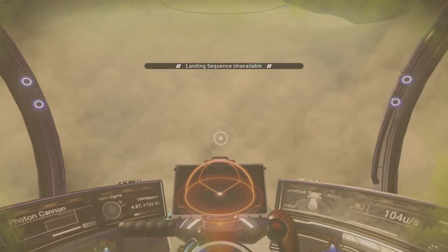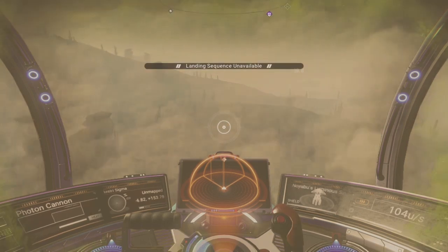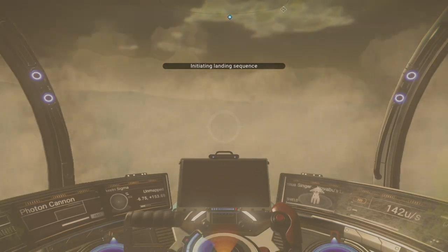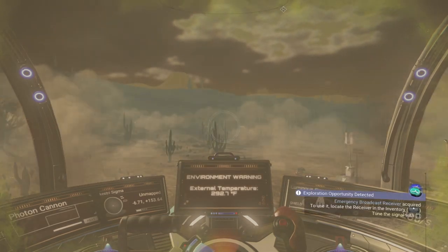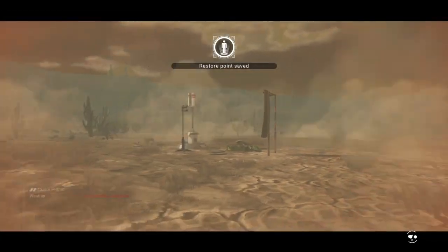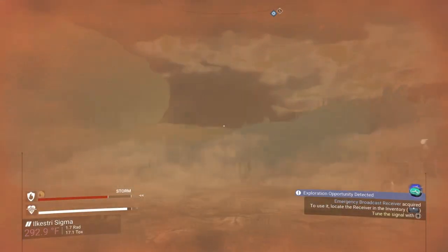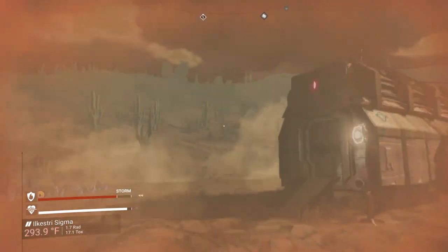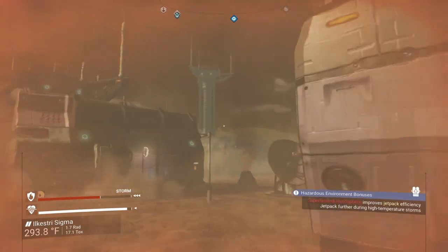There's some kind of land. Not available — must wait for a landing sequence to become available. As you can see, this is definitely a dusty planet. Initiating landing sequence. Looks like we actually found a landing pad of some kind. I'm going to step on out of this ship and let's enjoy the ambiance of this dusty planet.